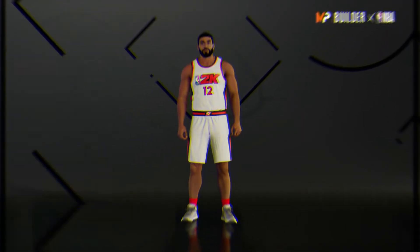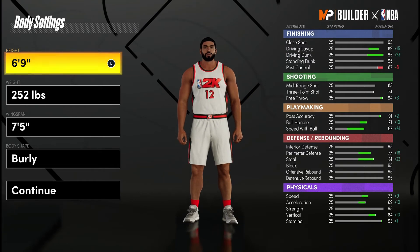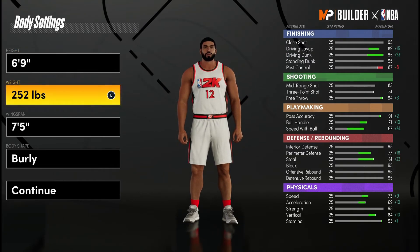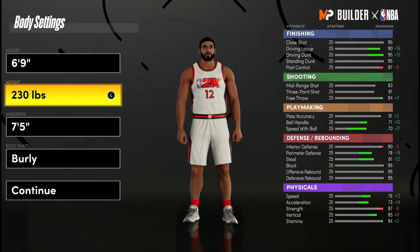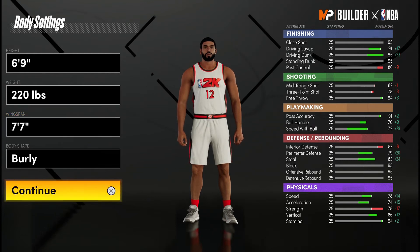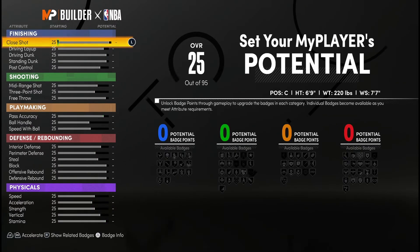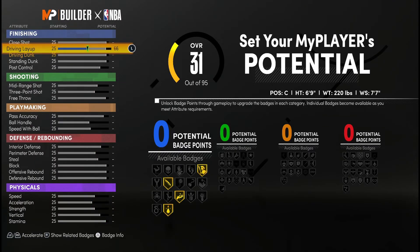Next up, we have another good build, but this guy is also short. This is a build Nadex actually went with — I saw him live-streaming it. He went with 6'9", 220 pounds, and a 7'7" wingspan. Nadex plays that 2s game all the time, so he's clearly going to be playing center when he has a guard or small forward friend with him. If you're going to play 2s, this is probably the best build out there right now.